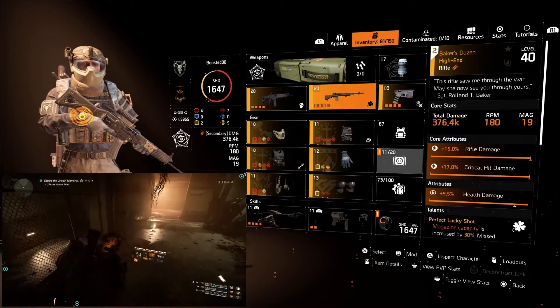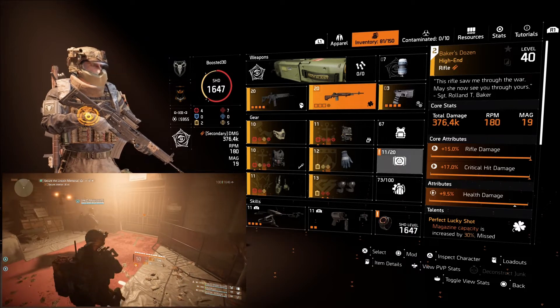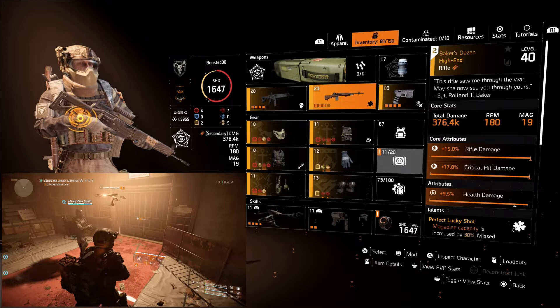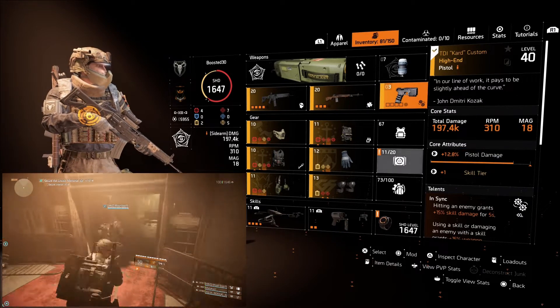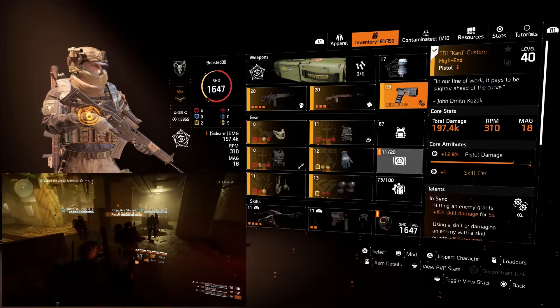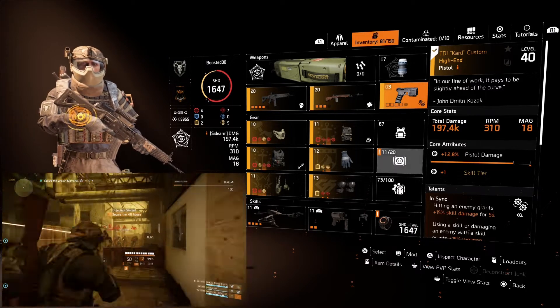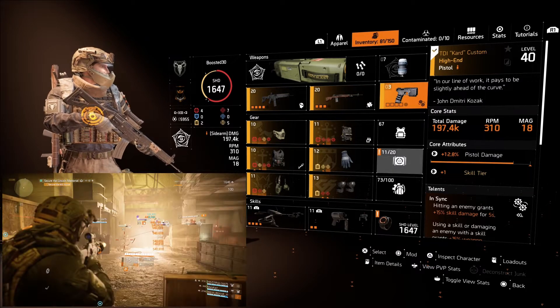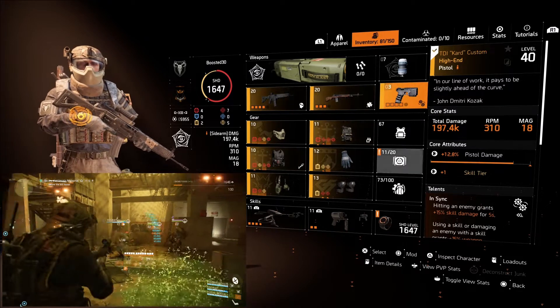For the secondary weapon we've opted for a Baker's Dozen, but you can really go with anything — SMG, shotgun, or the Scorpio might be a good shout because it gives you additional survivability. For the pistol we've gone with the TDI Card Custom because it brings Instinct as well as a skill tier, so if you're running directives this gives you an additional skill tier on top, making it more flexible.